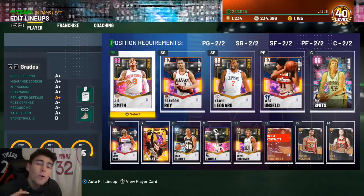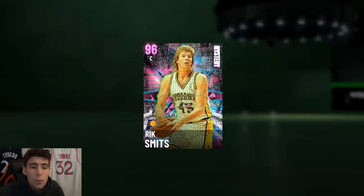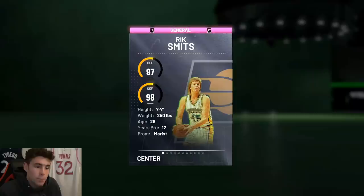Yo, what is good, it's your boy Ty back here with another video. Shout out to my guy DFS for letting me hop on his account to do Pink Diamond Mystery Rick Smith's gameplay. Now I'm not gonna sit here and compare him to Taco Fall, but man he is an off-brand Taco Fall. I don't want to compare the cards already, but stat wise at least he is an off-brand Taco Fall.